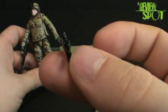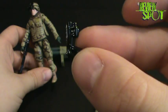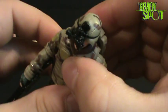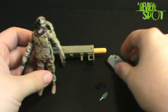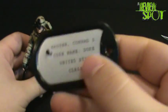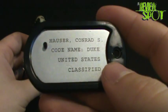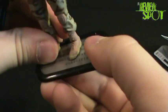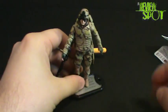The other accessories include a little handgun with what looks like a laser sight. He also comes with a backpack which you can peg into his back fairly easily, just like the old days of GI Joe. He also comes with a stand — and not just a regular stand, it's actually shaped like a dog tag, which I think is really neat.